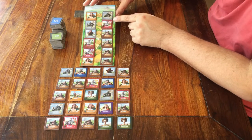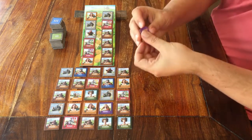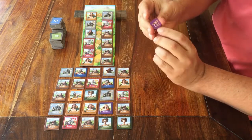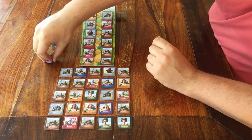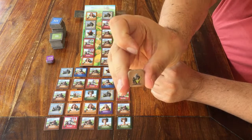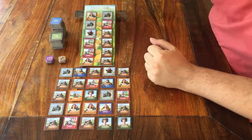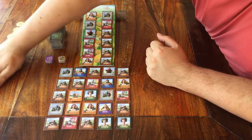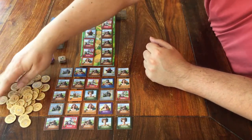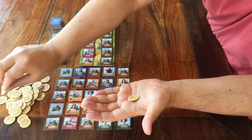There are other things to get out. You have these square tokens — purple with a crown on them. Put them somewhere, and also these other square tokens; place them next to the other ones. Of course, there's money. Take out all the coins and make a supply somewhere on the table. Every player can take 2 money from the bank.